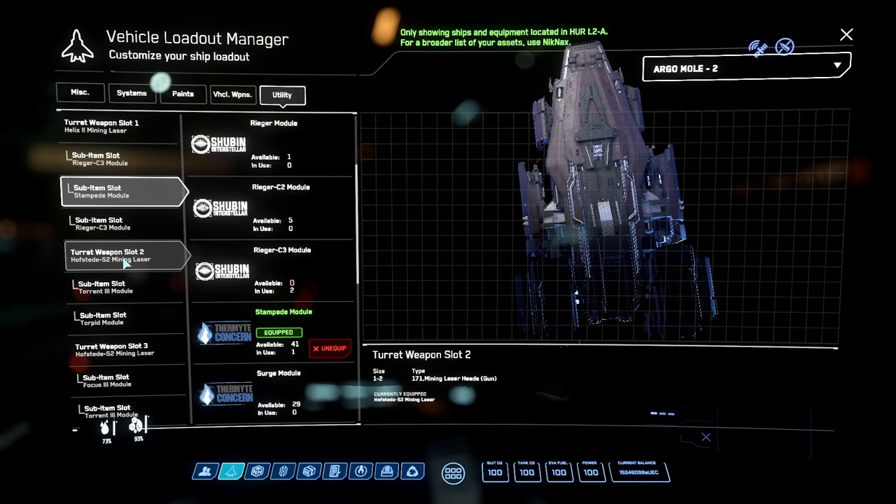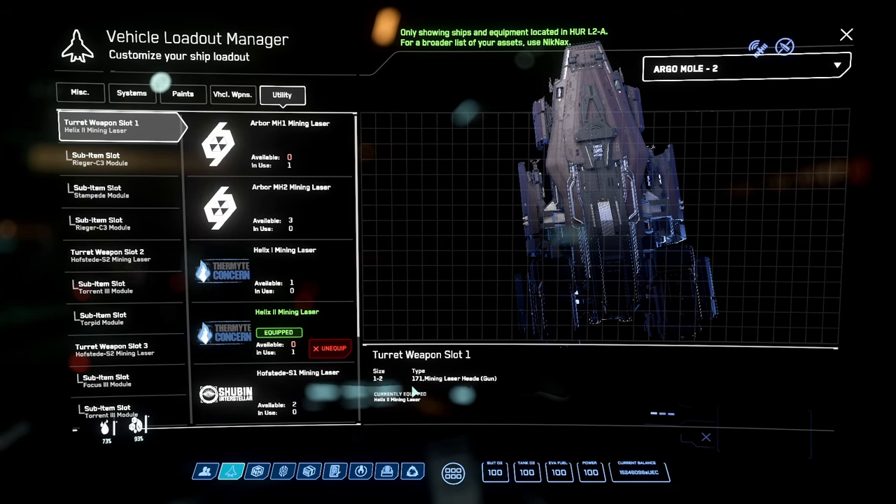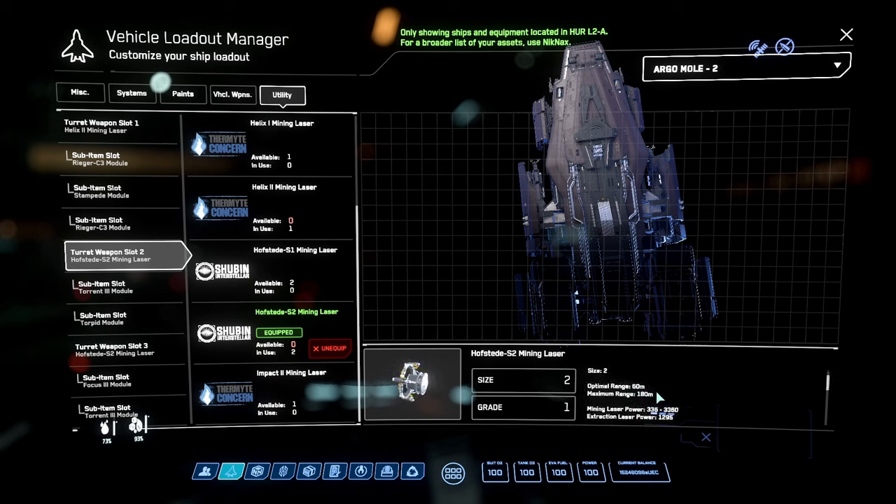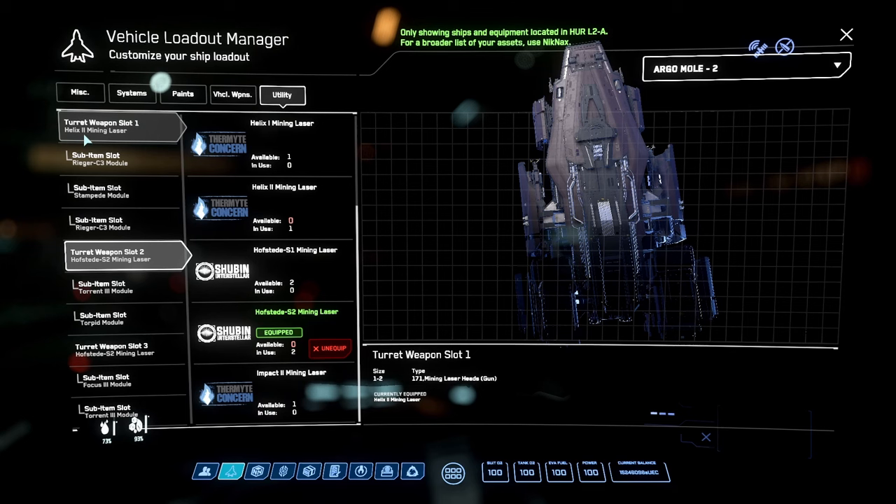The back lasers are both Hofstedes. The Helix has an optimal range of 30 and maximum of 90, but the Hofstede has an optimal of 60 and maximum of 180. The rear turrets sit about 30 meters back from the front lasers, so this offset works really well for the Hofstede and Helix - almost like they were made for each other. I primarily break with the front laser, and then if smaller breaks are needed, the front laser has way too much power for small fragments, so I come back to the rear lasers.